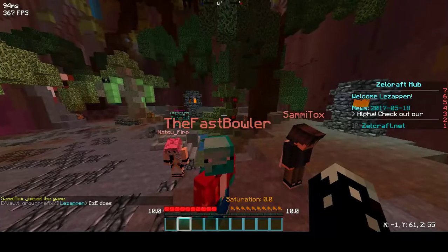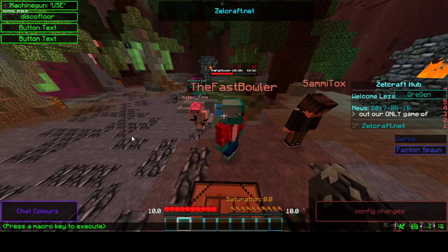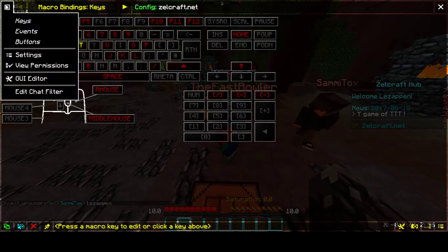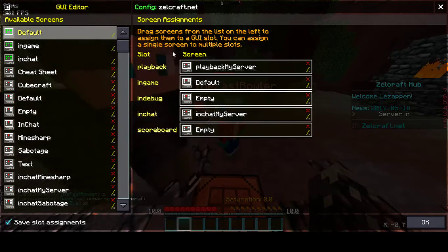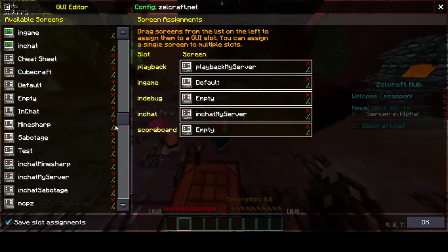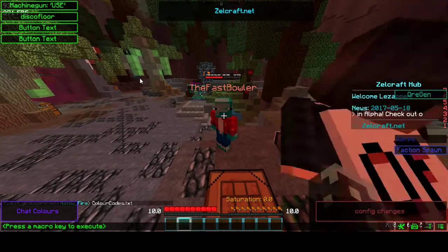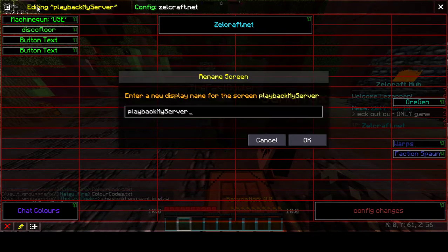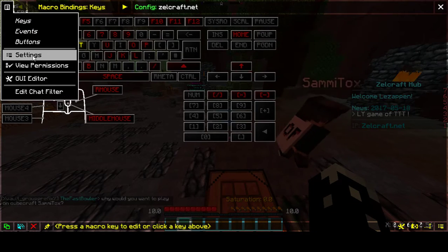So it cleared out my inventory — that doesn't really matter. Config change — right, so yeah, the config changes. In the edit key bindings, you want to go to the GUI editor here. You don't want to click this button, you want to click this button here, and you'll be taken to this screen where you have screen assignments and all the different screens. The screen is basically multiple buttons. So if I was to change the screen, let's go back and change the screen — settings, buttons, events, settings, GUI editor.